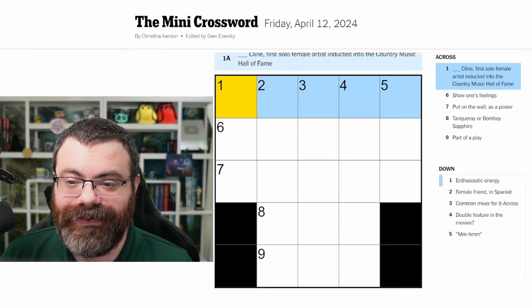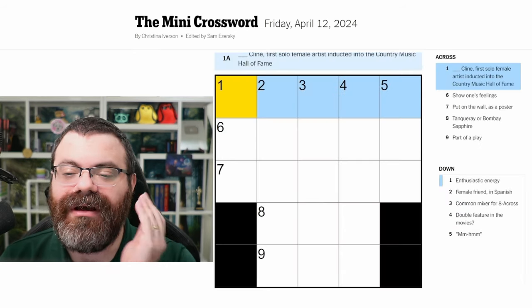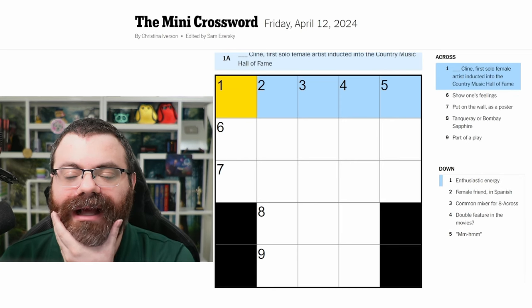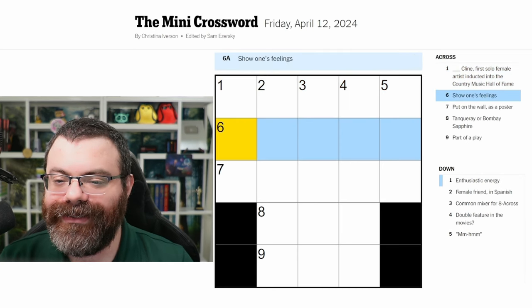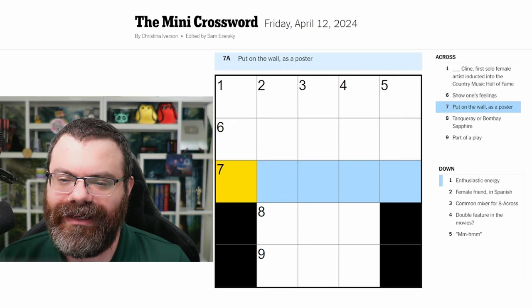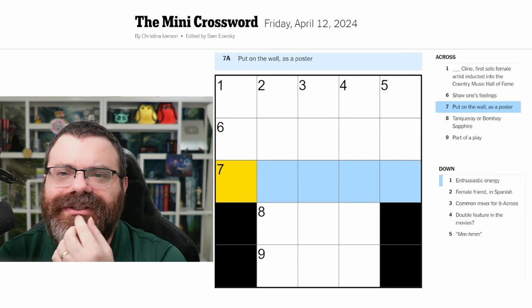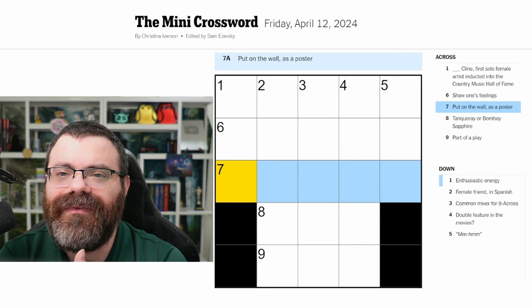Let me know how you did. Let's do the Mini Crossword for April 12th. 'Blank Klein' — first solo female artist inducted into the Country Music Hall of Fame — I don't know who she is. 'Show one's feelings' — I don't know. 'Put on the wall as a poster' — hang? What part of speech is that?